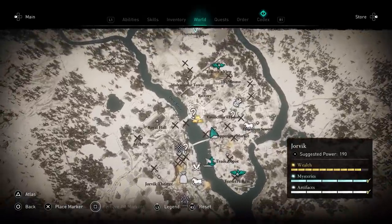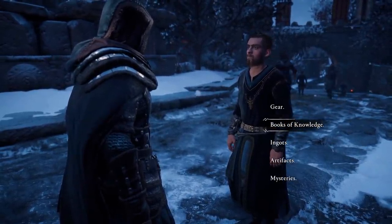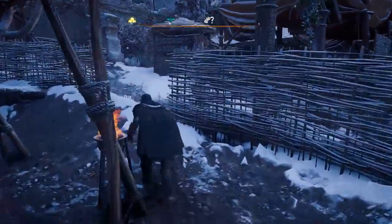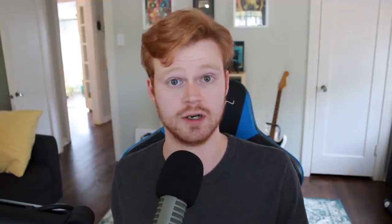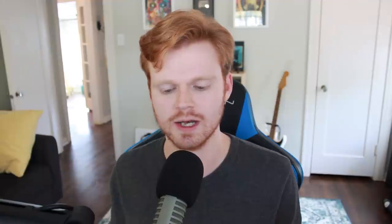Just a couple more details I noticed and appreciated from this update. Experienced travelers now show up on the map, and when you go up to them you can actually choose what kind of information you want, instead of just getting a random piece of information — it makes it more like the cartographer in the settlement. I also had issues with audio breaking, like my footsteps would just disappear when entering or leaving a location — that seems to be fixed. And offering altars on the map now show the requirement, so if you need hare's feet, for example, it tells you how many more you need. Little quality-of-life things like this go a long way.